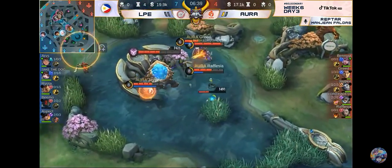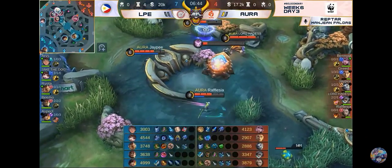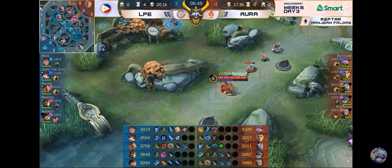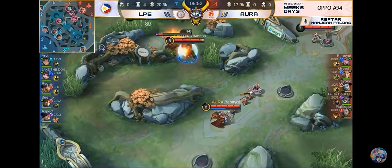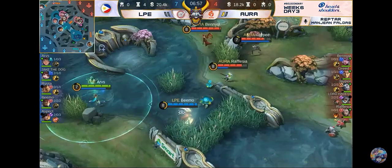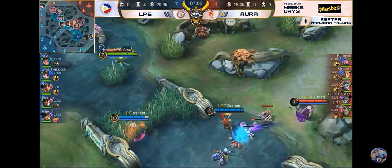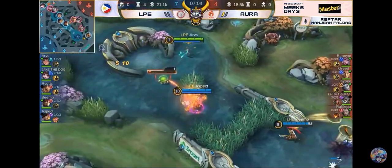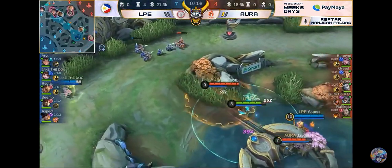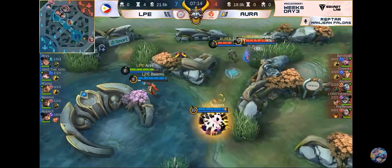Grabe, ang bilis noon pare. Respect yun sa line-up ng LPE — knowing na baka gawin akong public enemy number one dito ng LPE. Meron silang Matilda, pag nahuli lang ng Circling Eagle, ihabog talaga yan si Greed. And of course yung ginawa doon ni Ryota — tama yung kotob ni Greed na kaya siya nag-pick up ng Winter Truncheon. Sabi nga ng isang tropa nating si kaibigang Honda: mag-Winter Truncheon ka for risky plays.